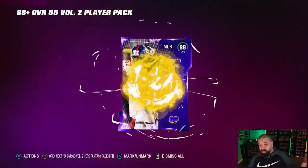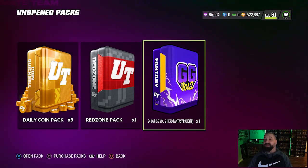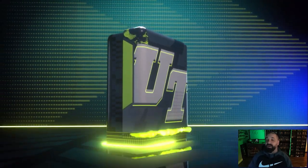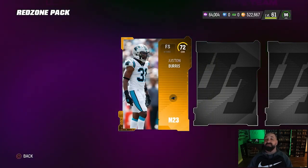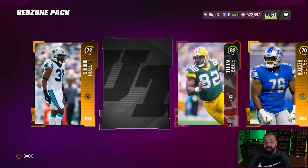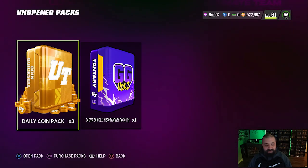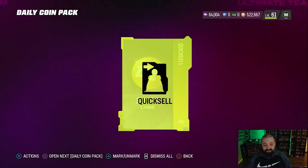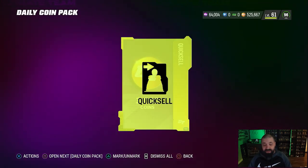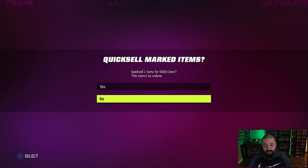Let's open up the 88-plus and see if we can get lucky — remember last episode we pulled a 94 overall. Unfortunately not this time, so we'll save that card for a quick sell later. We do have one 94 non-BND in possession and will have a second once we open that pack. The red zone pack didn't give us anything good — highest card was an 85. The three daily quick sells gave us 3K, 3K, and 5K — not the greatest payouts.